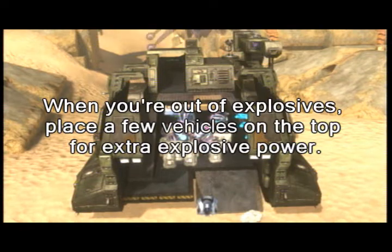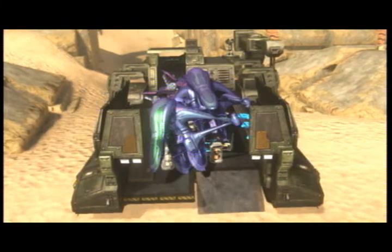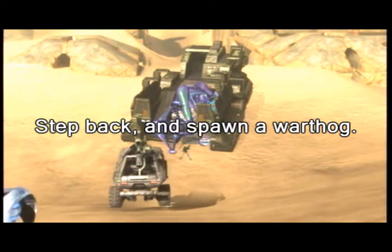When you're out of explosives, place a few vehicles on the top for extra explosive power. Step back and spawn a warthog.